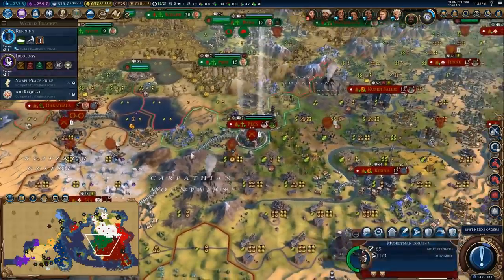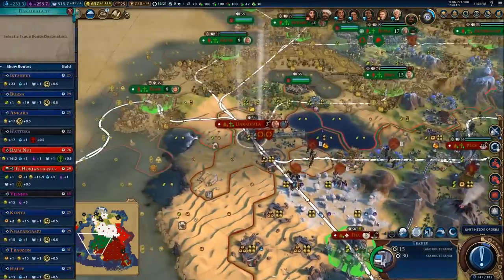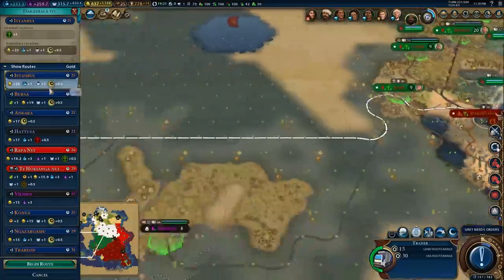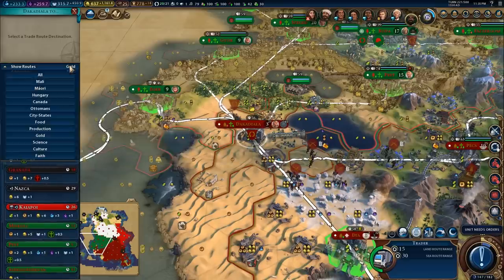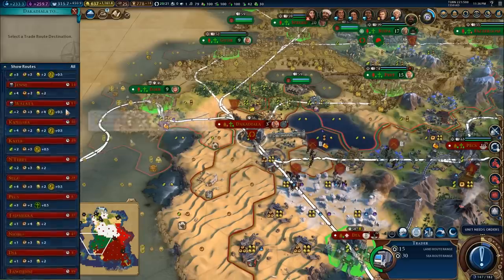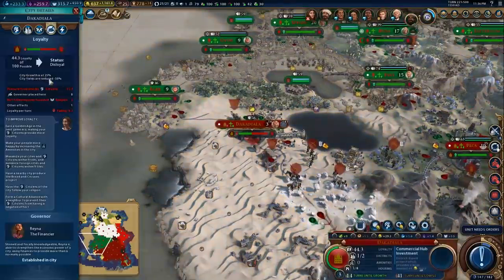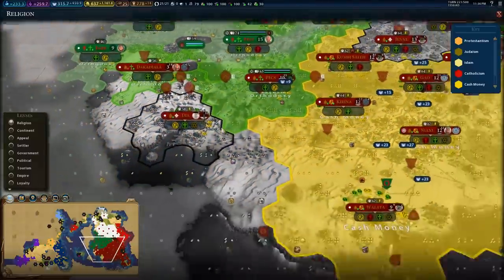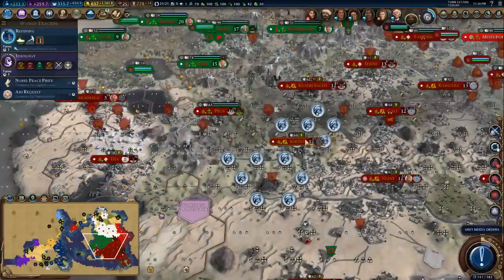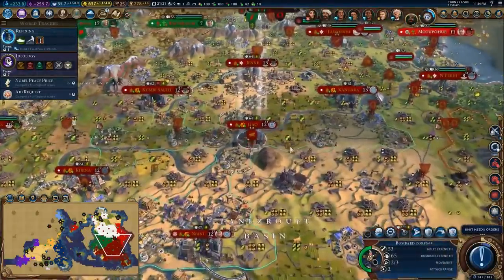Turn you into a field cannon so we can combine. You're going to come back this way because I want you to combine with this guy — a couple of corps should do the job. Let's trade with Istanbul. I actually wanted food in here — let's try and get this city to grow. It's already taken big loyalty penalties though. It's not following my religion; I think that's one of the bigger problems. We'll get a couple of those missionaries out there.